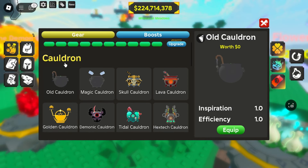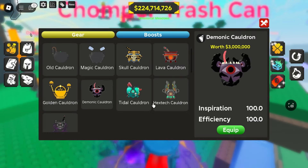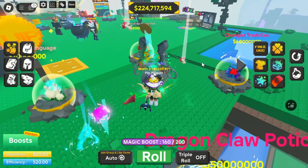Here you can use the coins to buy Cauldron and Staff. A higher Cauldron tier will give more speed, a higher chance to get rarer items, and a higher chance to get ticks.